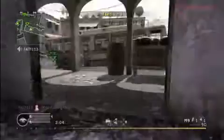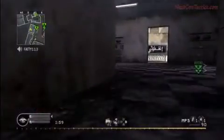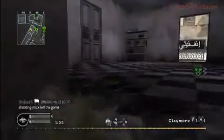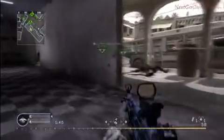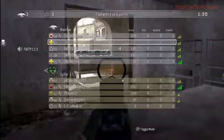You want to defend the bomb site, so why are you running around everywhere? I hang around there, go in and out of the building. There's a guy from inside — I switch to my handgun because I don't know if I can counter him and I don't want to be reloading. I set up a claymore in case he's trying to flank me. I reload, set up another claymore to watch the bomb. There he is — probably injured by the claymore — which made it easier to kill him.